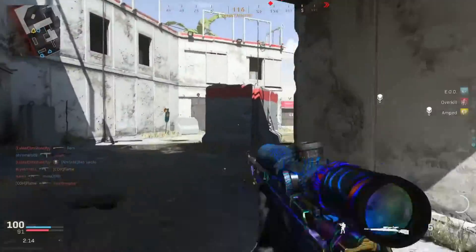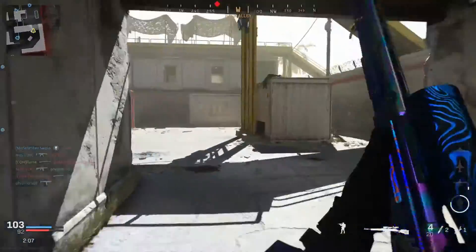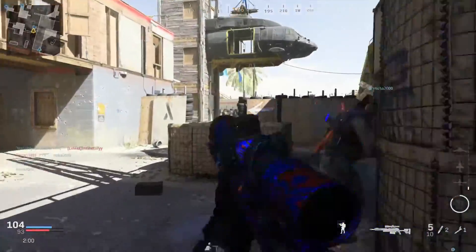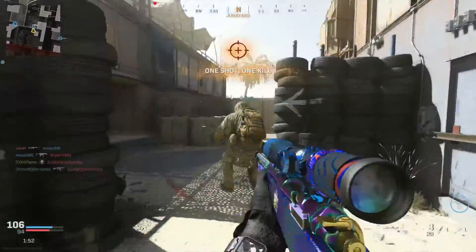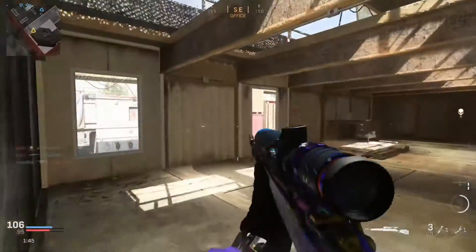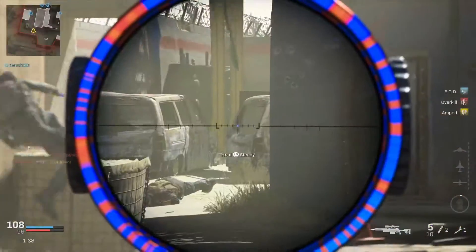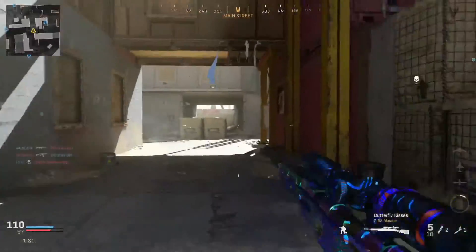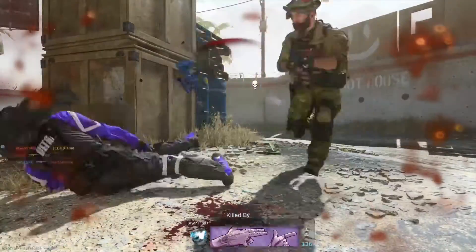One thing I noticed is that Shipment is way rarer to find than you'd think. It's not like an even 33% chance of Shoot House, 33% Shipment, 33% Rust — not the case at all. I swear you get Shoot House and Rust way more than Shipment. I was backing out of a lot of games earlier today trying to finish these reticle challenges — I just needed 500 kills with any sniper scope — so I was trying to play Shipment to get those kills faster.